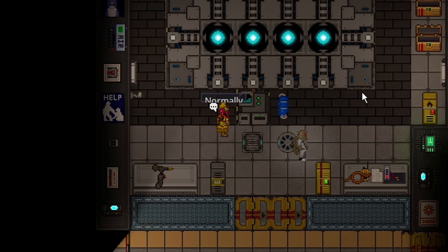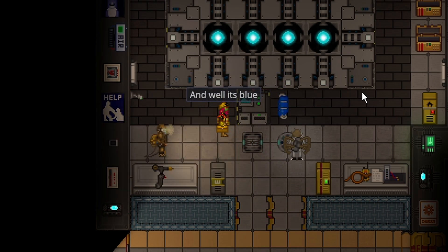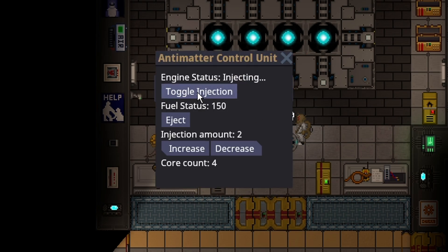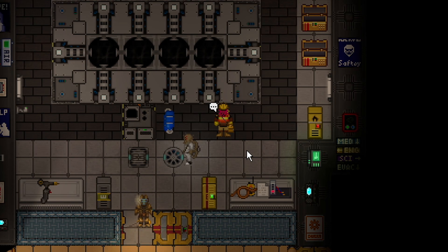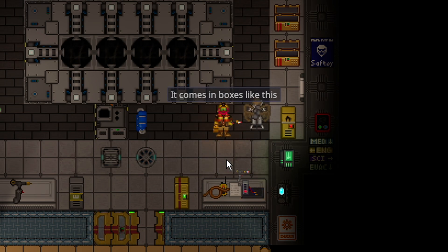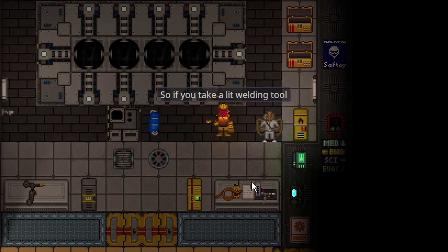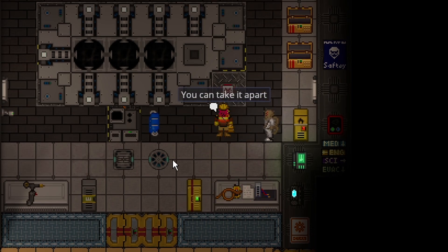Normally, when it's on, you'll hear clanging sounds and it's blue. But as of now, we don't need it on. Normally it comes in boxes like this. So if you take a lit welding tool, you can take it apart — and as you can see, the amount of cores reduces.